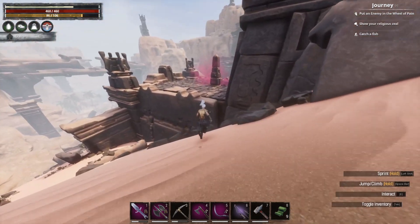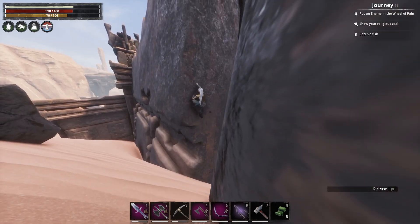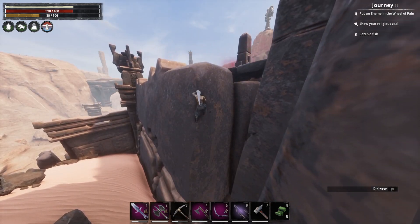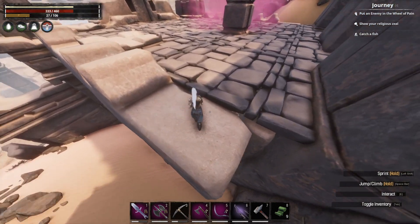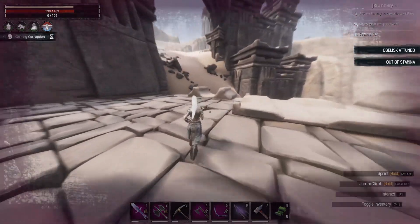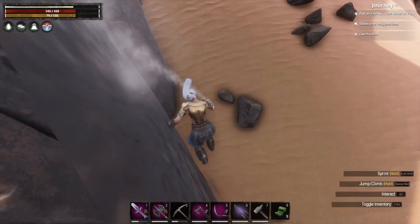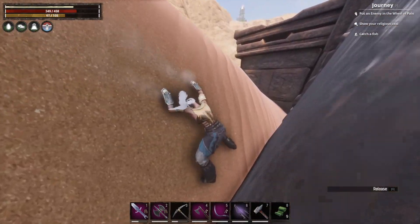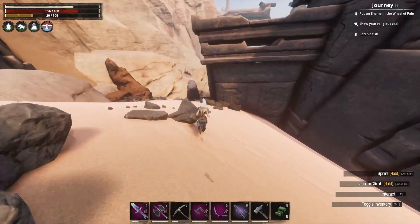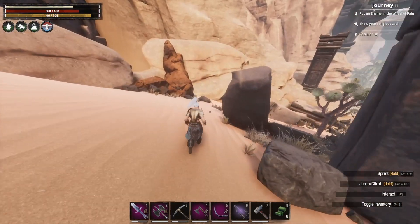I need to touch the obelisk before I do anything because I don't think I've done that yet. That was a huge fall. Am I gonna even make this in my Heavy Armor? If you struggle with falling off the top, hit Spacebar or X while you're climbing and you're less likely to fly off the top of temples. Climbing on the sides of temples also helps a bit. I do usually touch the obelisk on my run past and climb up and over here because I find that a little easier.